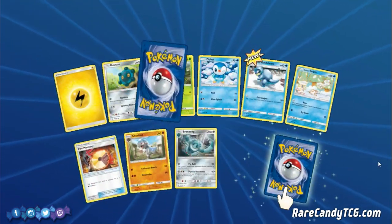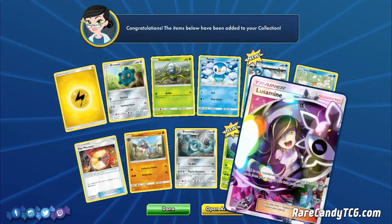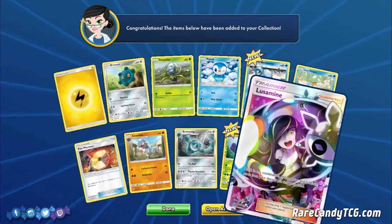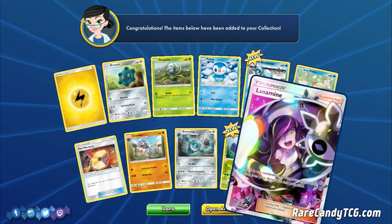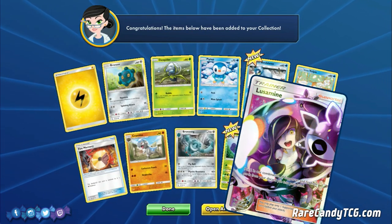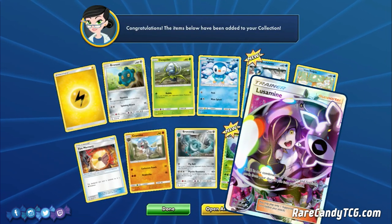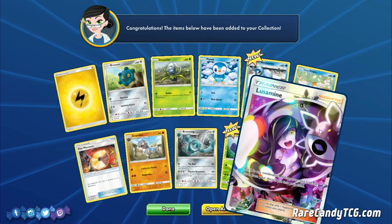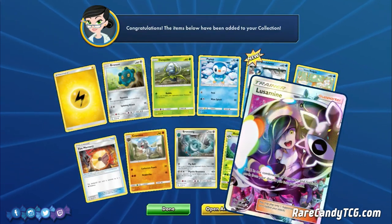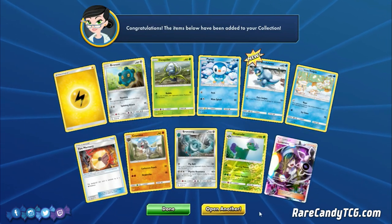We got a Reverse Rare — Roserade, nothing too special. And we got Full Art Lusamine. I gotta say, this thing looks really incredible — I've been trying to find it in real life just to look at it, the art is amazing. I'm not the biggest fan of Lusamine as a card — I know it's seen play in some Malamar decks like Sylveon and stuff. But overall it's kind of a mediocre card, especially now that Palpad is available. Definitely going to be trading this one away, despite how good it looks.